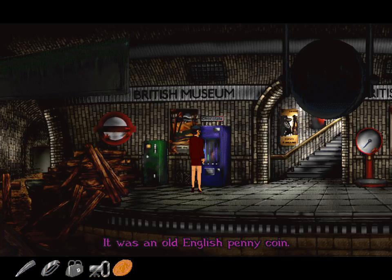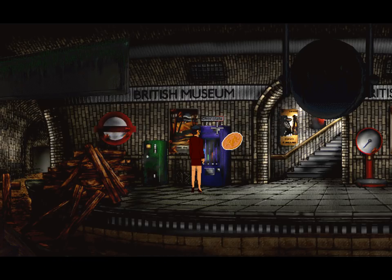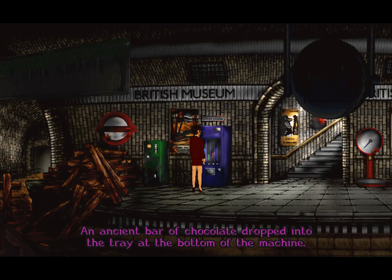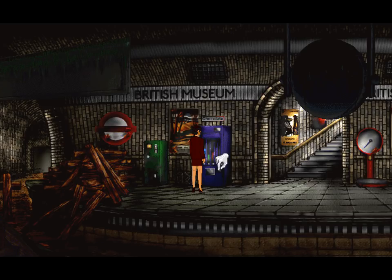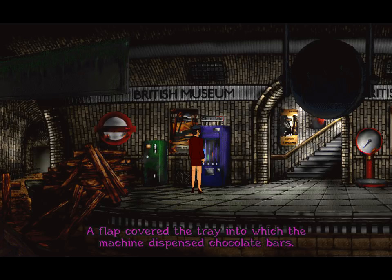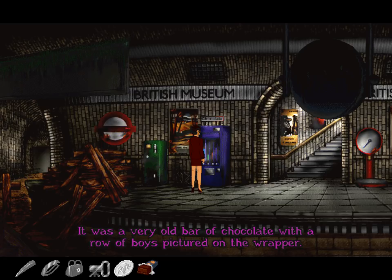It was an old English penny coin. On one side was Britannia, managing to look both virginal and matronly. On the other was the head of King George VI, looking much the same. What we need to do, clearly, is put this back in here — we want some very old chocolate. An ancient bar of chocolate dropped into the tray at the bottom of the machine, and as a special bonus, the penny dropped through to the reject pocket. We get both the chocolate and our money back — what a deal! I took the ancient bar of chocolate. It was a very old bar of chocolate with a row of boys pictured on the wrapper.